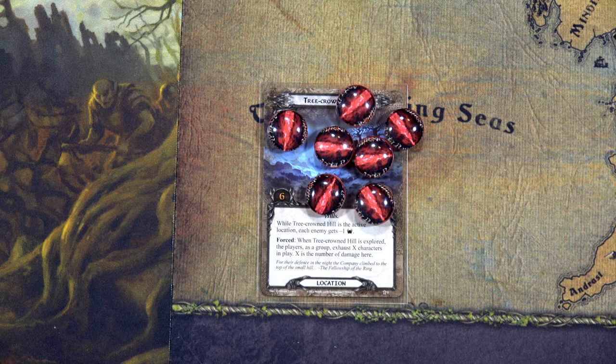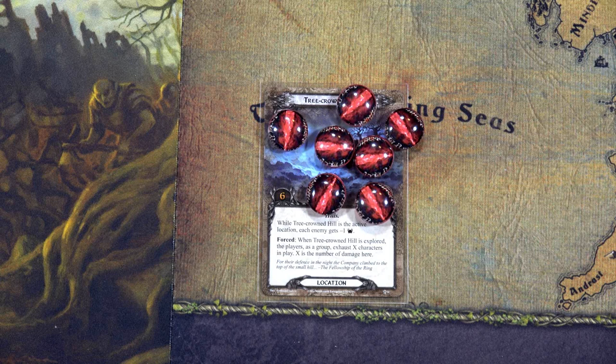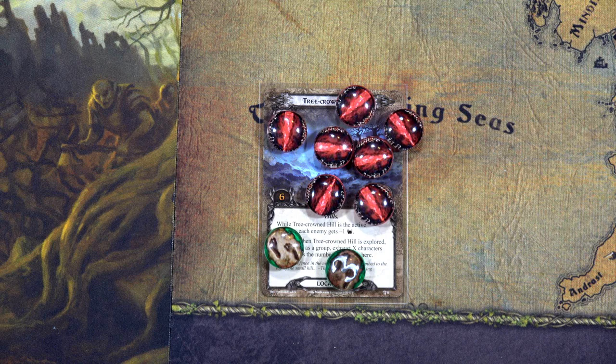Then I'd have two enemies attacking. I could take the Dunlant bird undefended and be fine, but the Great Varg attacks for five and could kill a hero. I don't have any healing out right now and I'm not ready for it. So instead I'll place just five progress here. I need six total, then maybe next round I can deal with it — but this will also allow me to kill some enemies.